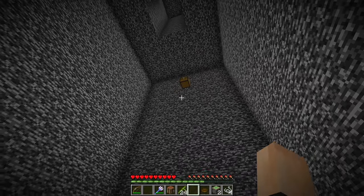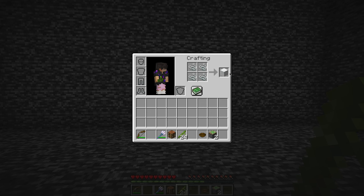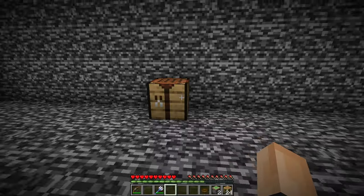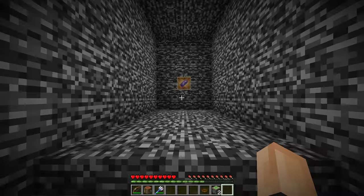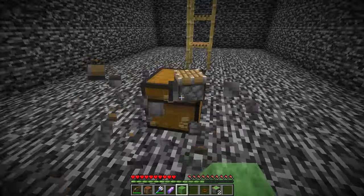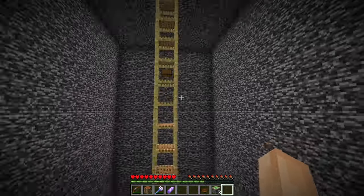I thought about what I could do with the string — I knew I could make a block of wool, but that wouldn't help. Then I saw in the crafting menu that I could craft scaffolding blocks, so I used all my string and bamboo to craft 24 scaffolding blocks. I built up through the tunnel in the ceiling and safely climbed up. When I made it up, I found the amethyst shard waiting for me. I grabbed it, made my way back down the scaffolding, and then used the slime block launcher to launch myself back into the main room.